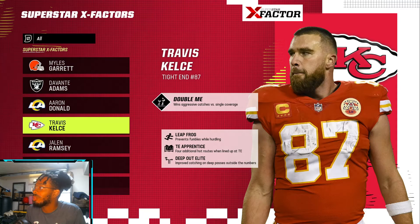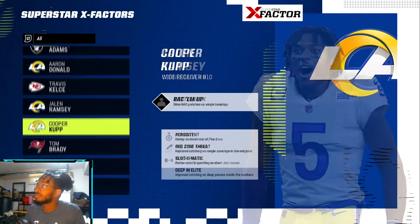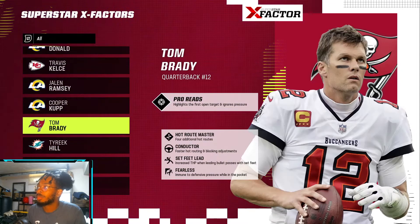Travis Kelce has Double Me, Leapfrog, Tight End Apprentice, and Deep Out Elite. Jalen Ramsey has Bottleneck, Bench Press, Press Wins, and Fatigue the Receiver. Cooper Kupp has Rack Him Up, Persistence, Red Zone Threat, Automatic, and Deep In Elite — that's perfect.